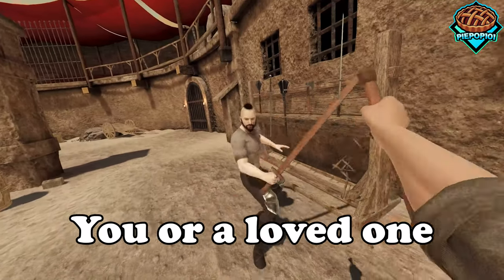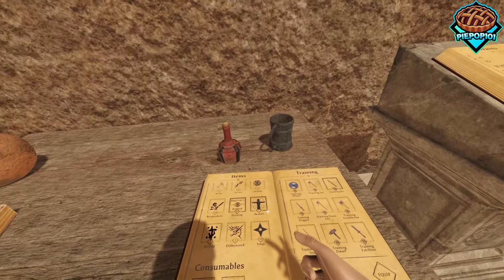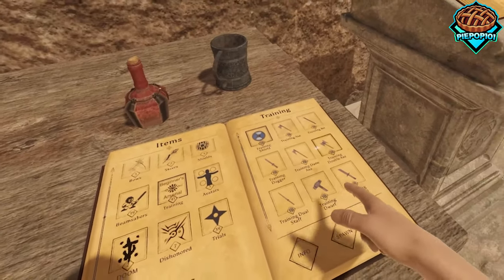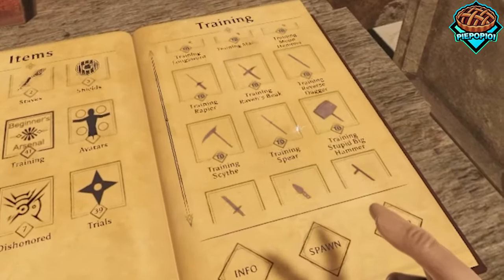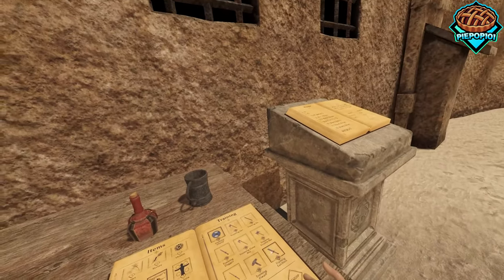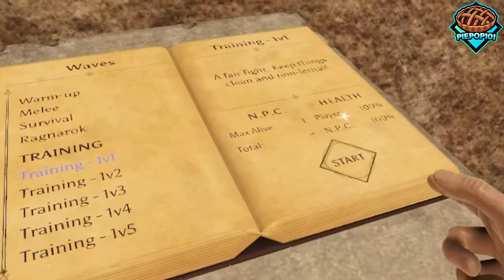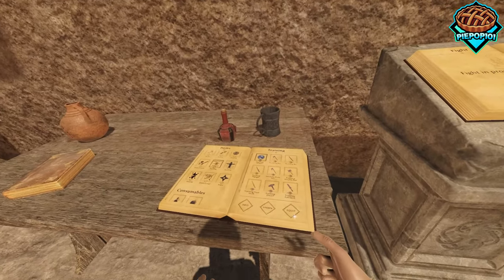If Blade and Sorcery is too violent for you or a loved one, this is the perfect mod for you. What's up guys, pipop101 here. Today I'm going to be showing you the perfect mod if violence and gore isn't exactly what you're looking for: the Beginner's Arsenal. It has over 40 wooden weapons which don't allow you to pierce or dismember — they just let you have a good time. Notice it's a fair fight, clean and non-lethal.